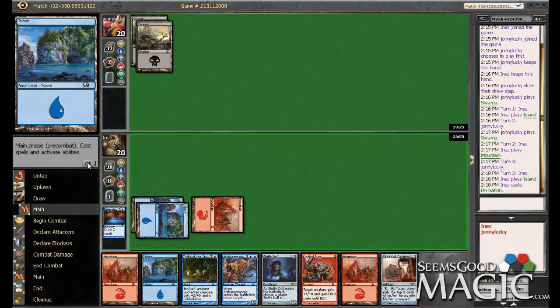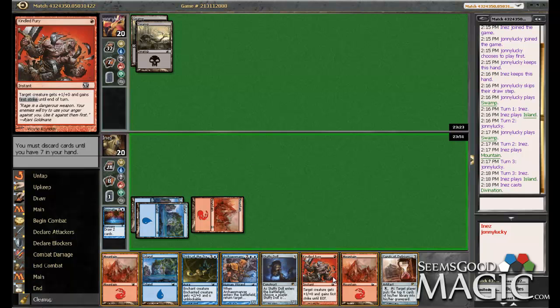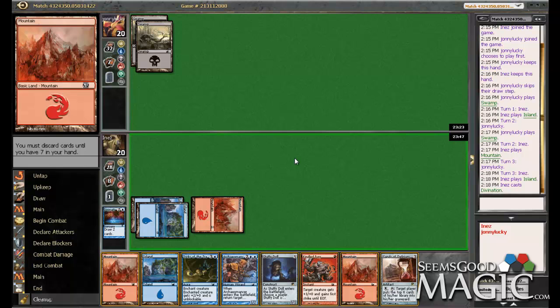Ooh, alright, well now the Stuffy Doll — or the Kindled Fury — is looking like the thing I want to discard. Although, Kindled Fury with the Archaomancer... Tricks of the Trade might actually be necessary. I'm not sure, this is kind of tough. Maybe I do discard a land. Yeah, let's just discard a mountain.